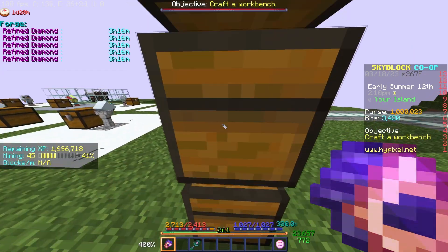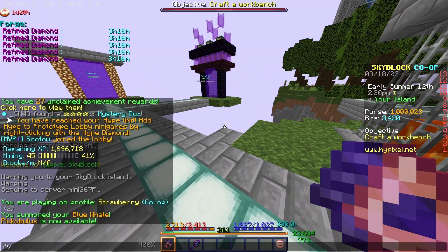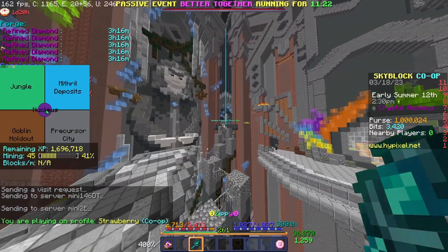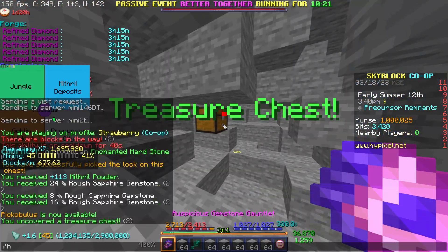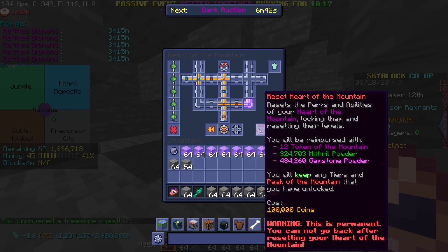My goal for this stream is to mine out the entire top of the Precursor Remnants — I want to see how it looks when the entire top is completely mined out. I'll just use slash visit and load in. He has a portal that goes right to the nucleus, which is pretty useful if you don't have the nucleus scroll yet.